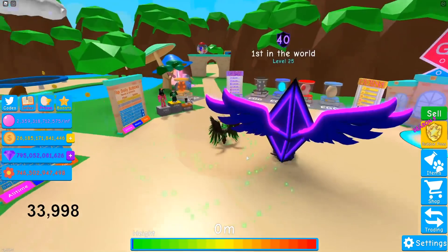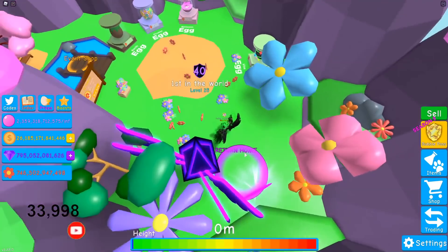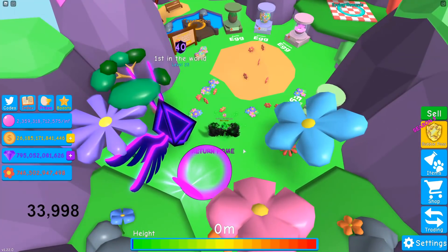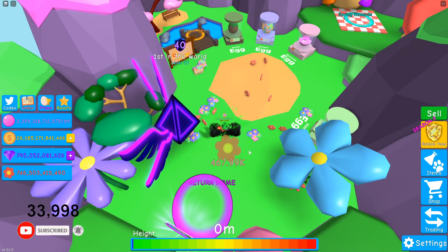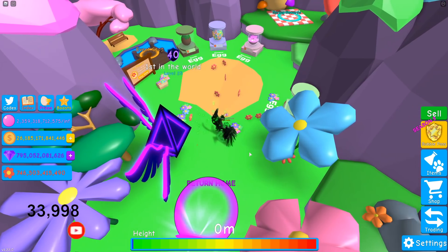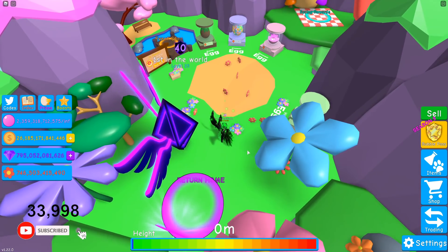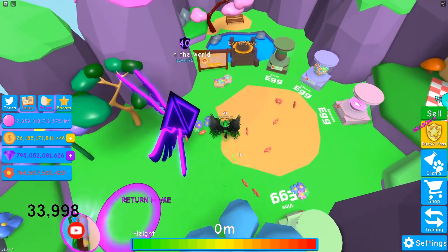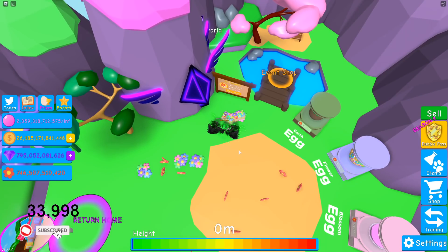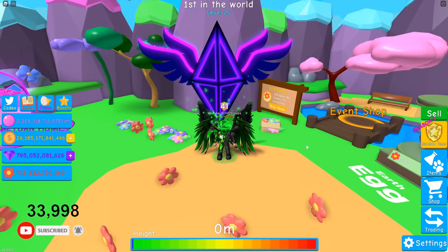Let's go over to the spring event area and see what this pet alone will do. One little tiny flower: 467,000. A group of flowers: 4.09 million. And then the box of flowers: 15 million — oh my goodness.